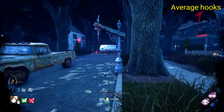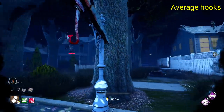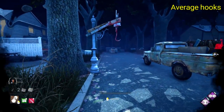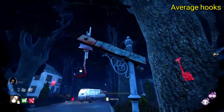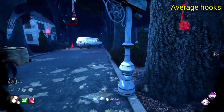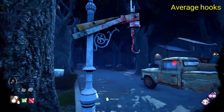Next up we have the quite unique Haddonfield hook. This one incorporates a street light as the main section of the hook — instead of the light, a hook hangs down. This one is quite cool for the fact that it's just different. It's kind of difficult having a hook that fits in with the streets of Haddonfield, so it's a cool and creative idea to adapt one of the street lights into a hook, keeping the map's feel intact and merging both Halloween and Dead by Daylight pretty nicely. There's also a cool little pattern on it, which is a nice little bit of detail.